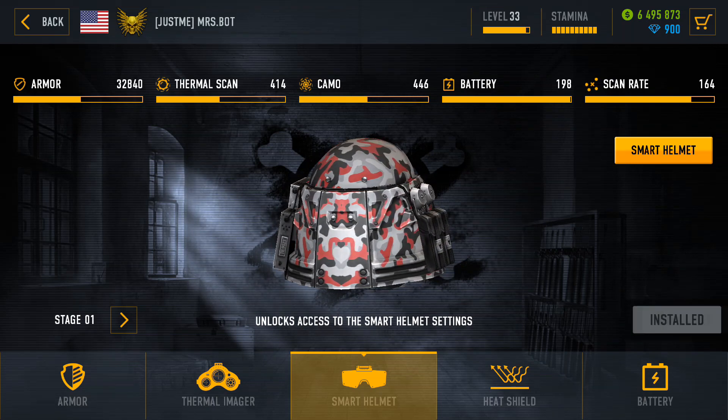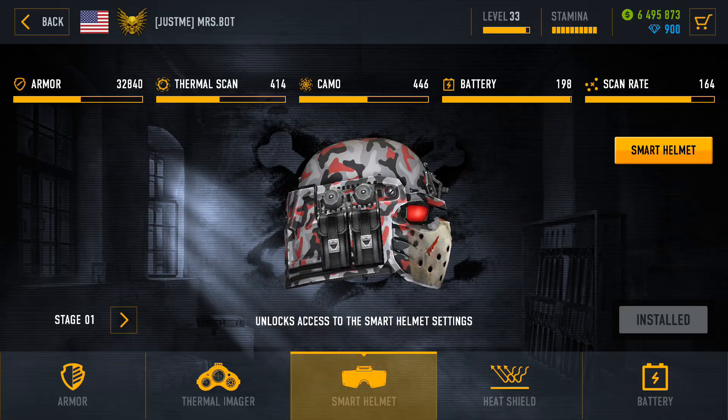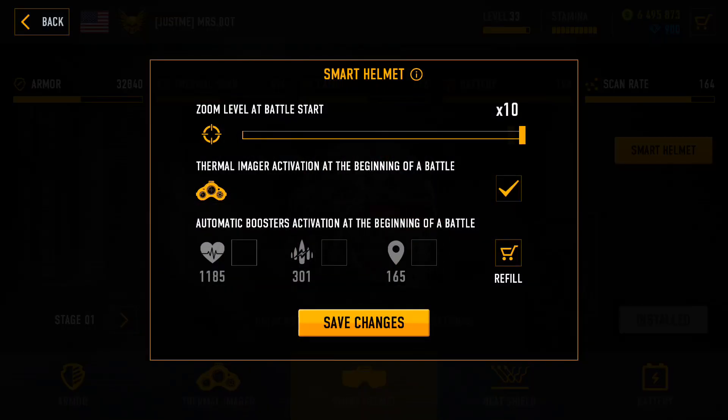But wait until you hear the features that the module unlocks. Tired of messing around with your zoom level at the beginning of each battle? Get the Smart Helmet Stage 1 and the desired zoom level will be at your fingertips at any time you need it. Exhausted of turning on the Thermal Imager at the beginning of each battle or upon death? No problem — Auto Thermal Imager is also included in the first stage of the Smart Helmet module.